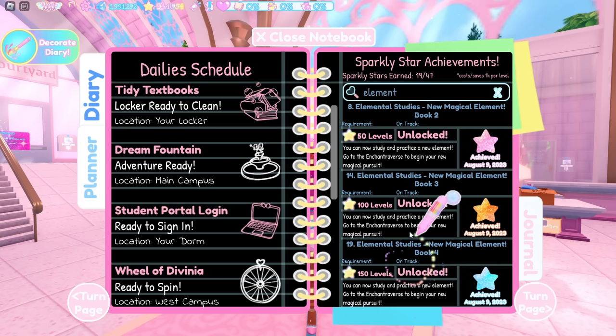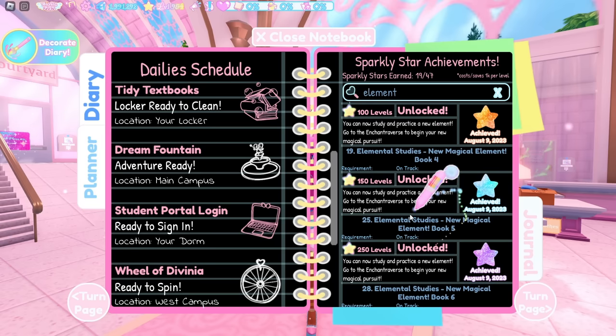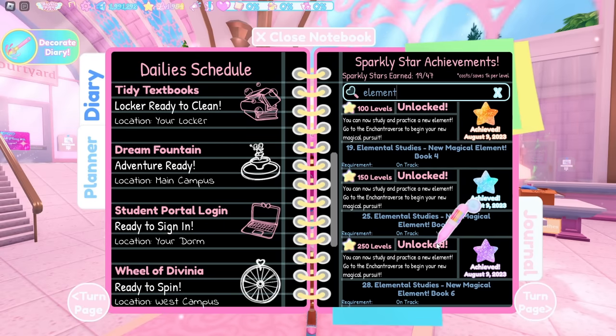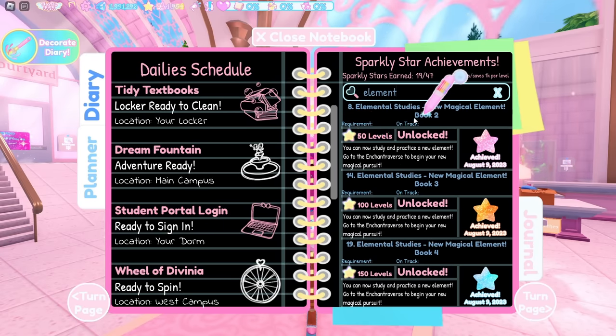When you first start Royal High on the Campus 3 realm, you get one book. If you want a second element, you have to get a second book. Unlocking this achievement gives you a new book — it says you can now study and practice a new element, go to Enchanted Reverse to begin your new magic pursuit. There's book two, book three, book four, book five, and book six, so there are six elements total. It costs 50 levels to get book two.